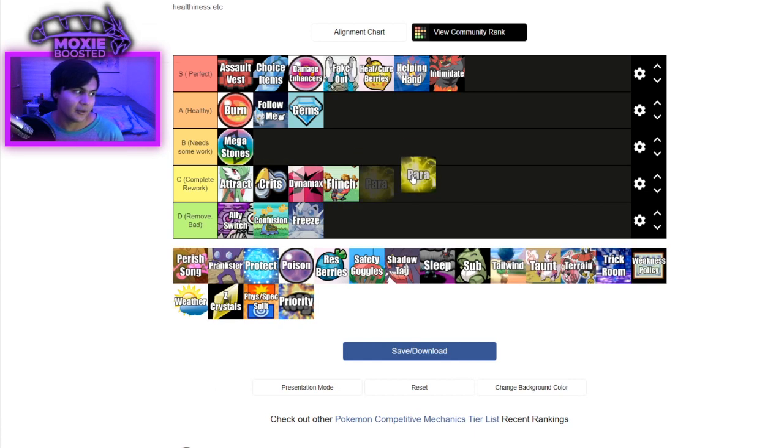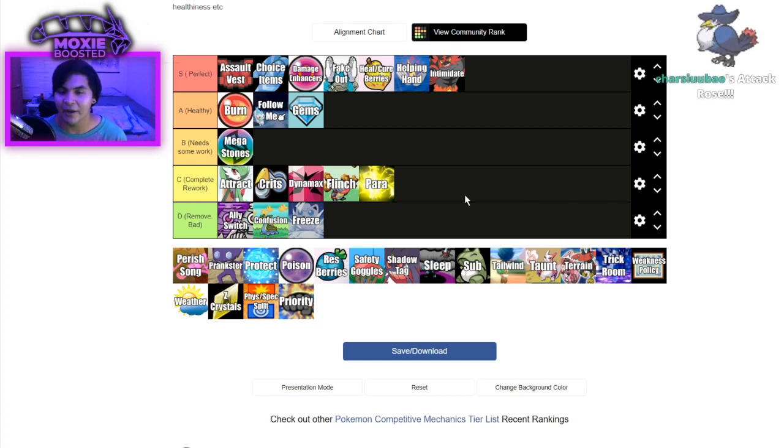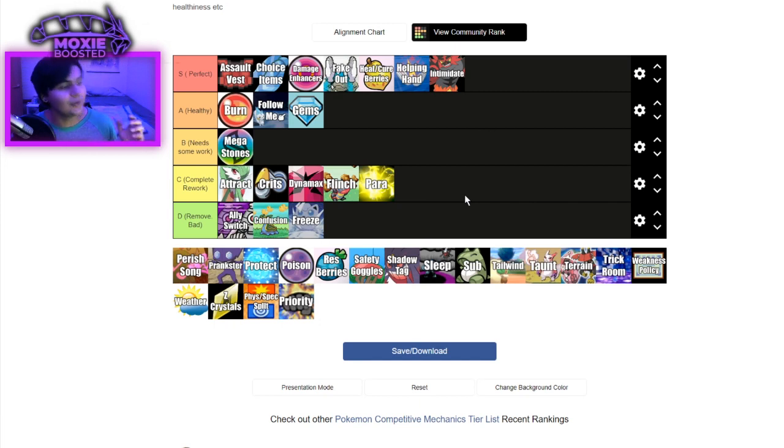Para. Complete rework, if not just needs some work. Paralysis would be perfectly balanced if you completely removed the chance for you not to be able to move. I think the speed drop is enough punishment. In the same way I think Burn is a very healthy mechanic, I think Para would be a very healthy mechanic if it was just the speed drop — entirely just a permanent cut to your speed tier. It would be a perfect mechanic. But no, they had to add chance into the game. That's what annoys me — I think it would have been a lot better with just the speed drop. That's my only real criticism of Paralysis.